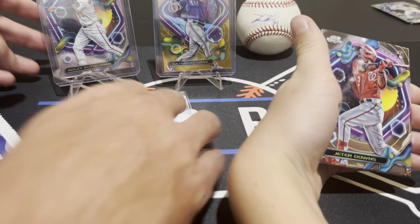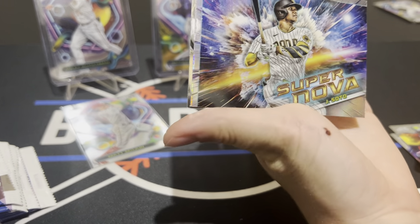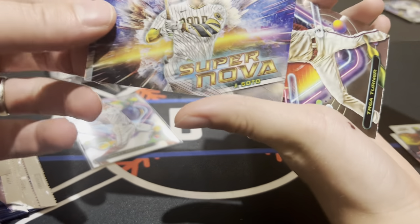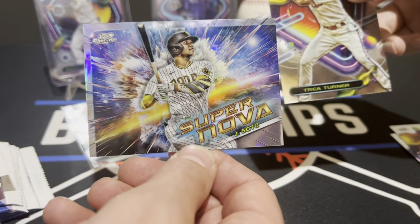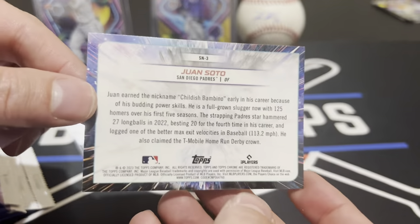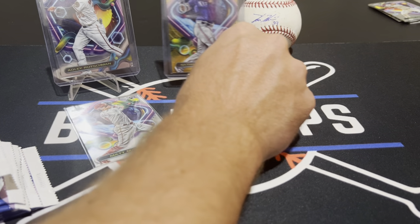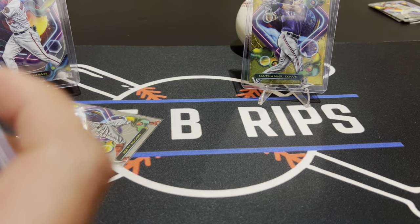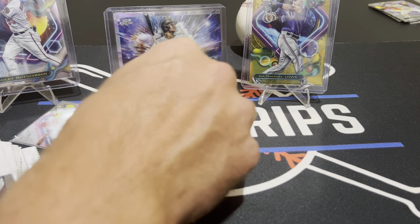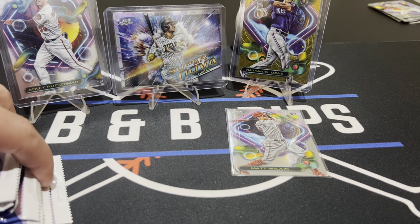Oh — we got a Supernova case hit, baby! Wait — actually it's a Stella Nova, Bobby Witt. But actually this one is a Supernova, so it's even tougher to pull! Holy cow, look at that! Supernova — that's a big hit! Tops sent this directly from the warehouse. We got a Supernova case hit and we're getting lucky in these. We've also hit a Stellar Nova and a Saturn — Cosmic Chrome is treating us well!